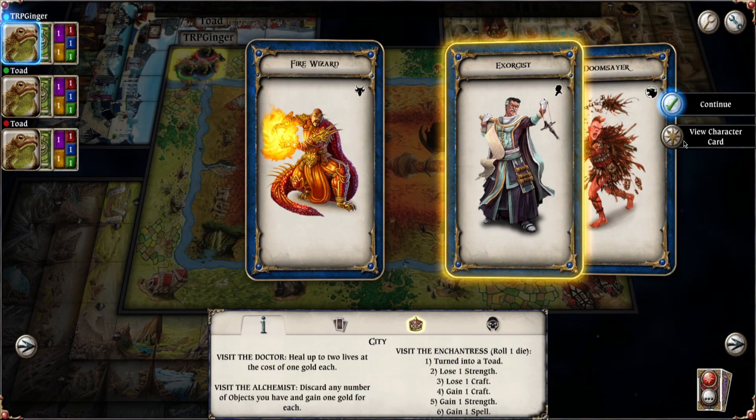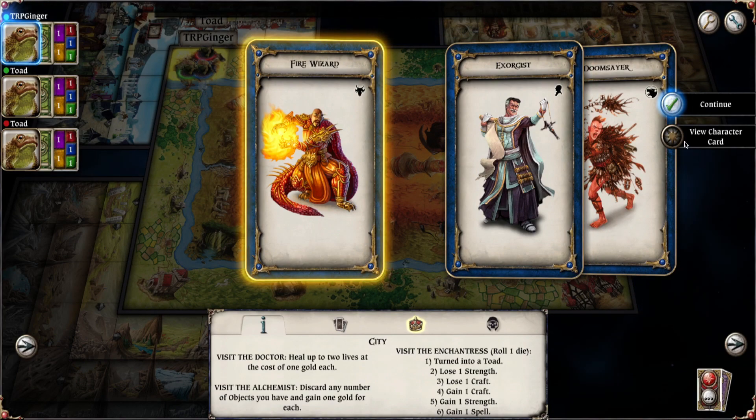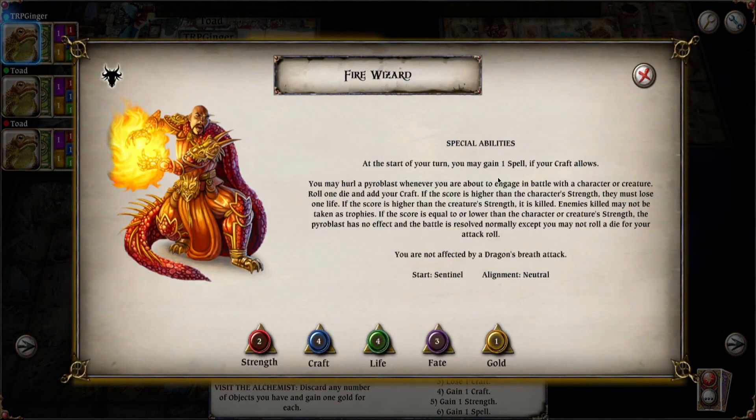What's the Exorcist do? Let's check this guy out. You begin with a spell, he's got a two, four, four, four. When you attack another character, you may choose to make the attack psychic. Whenever you defeat a spirit, you gain a spell if your craft allows. You may also choose to automatically destroy any spirits without psychic combat — when you do, you don't get to keep a trophy or gain a spell. I can take objects usable by good characters. And then let's check out the Fire Wizard. At the start of my turn, gain a spell. Every turn I can use spells, basically.